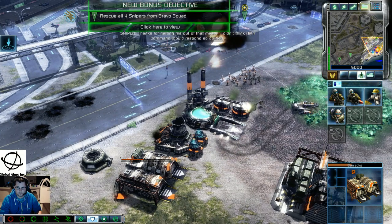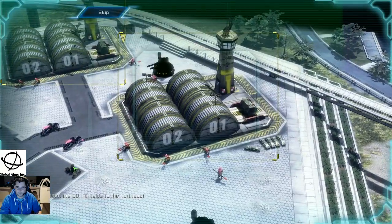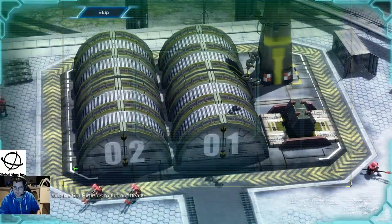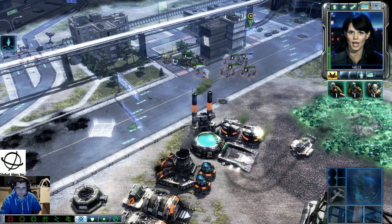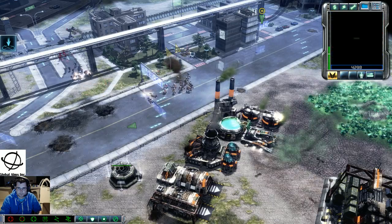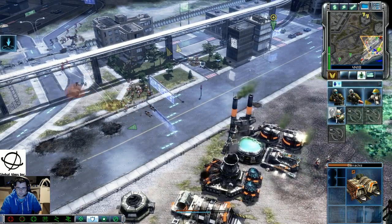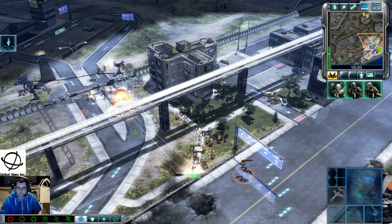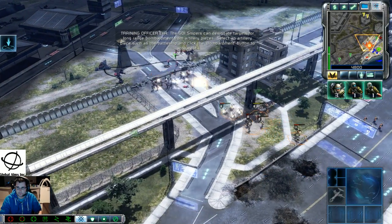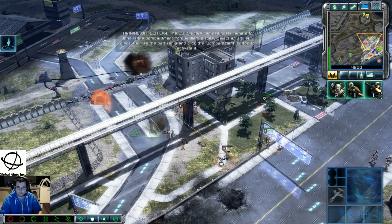Thanks for getting me out of that mess — I didn't think High Command would respond so quickly. Commander, there are two functional hangars left. If we can take them back, the Orca could provide air support for our troops. Nod forces are attacking our airfields — you need to get in there ASAP and save the key structures. GDI snipers can designate targets for long-range bombardment. Select an artillery piece such as the battleship and click the bombardment button to activate it.